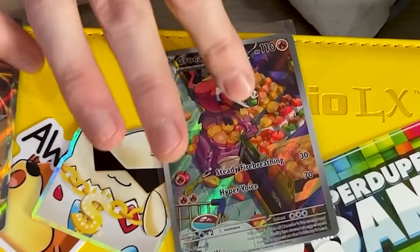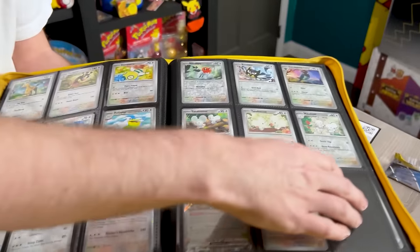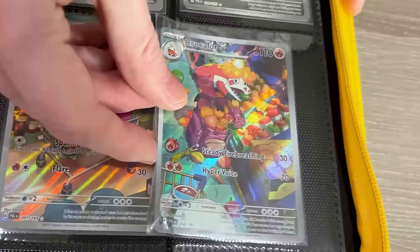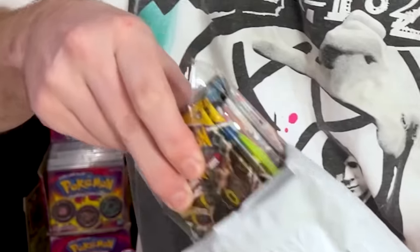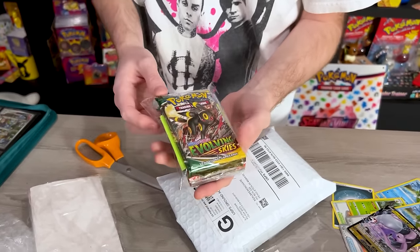I still need, I believe, that one. Wait, is that Paldea? Yeah, let's add it in here. I believe I do have the Armarouge right there. I'm going to have to check my other binders and see what I ended up trading for. And that's not all — look at this. We got some booster packs, some Evolving Skies booster packs. Oh, there's a note.